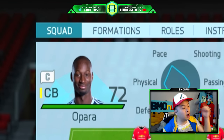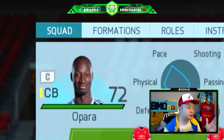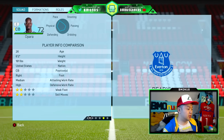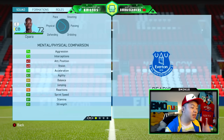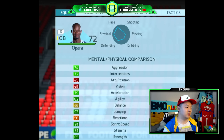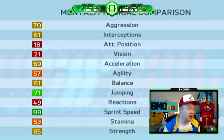Moving on to center back, we have Ike Opara right here. I believe Gaunt used this player as well in his Ultimate Team video. He's 72-rated overall, 6'2", American, injury-prone power header. We don't need to look at that — 91 sprint speed, 81 stamina, 82 agility, and look at that acceleration. It is all nice and sexy right there. Center back partner right here, we're going to go ahead and put in Donacion. He's got 88 sprint speed, only 69 acceleration.